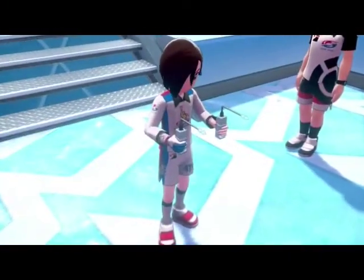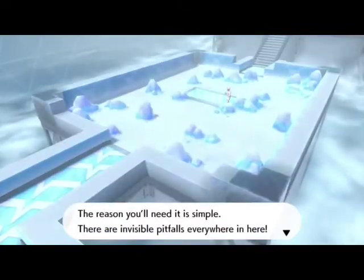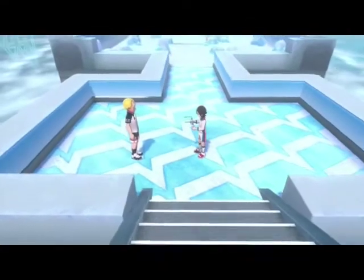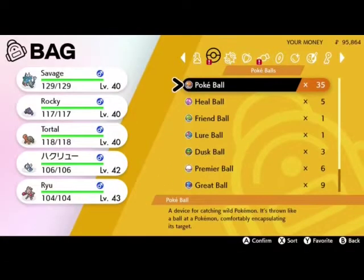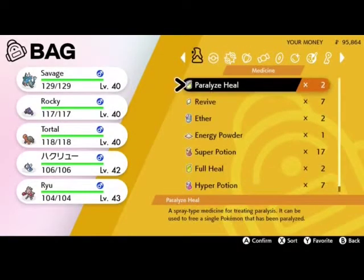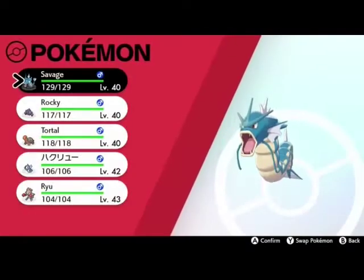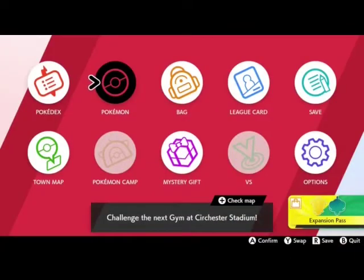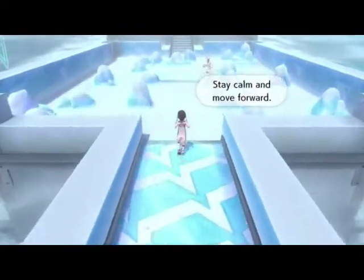So we have the Trap Detector, or the Dowsing Machine. They need to bring back the Dowsing Machine — like, I remember playing Pokemon X and finding all these cool and rare items I could use. If I was severely underleveled, I could just put on, like, a Dragon Fang on a Dragon-type and just completely steamroll it.